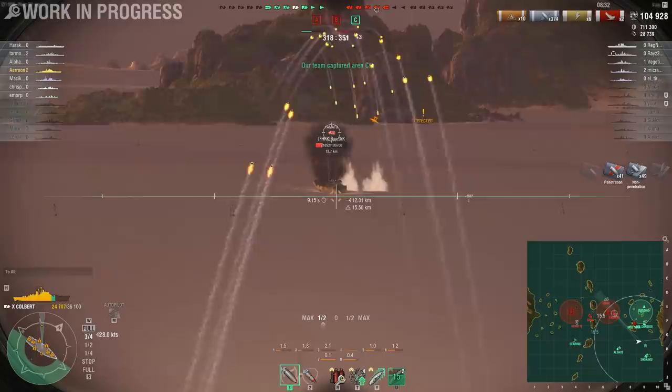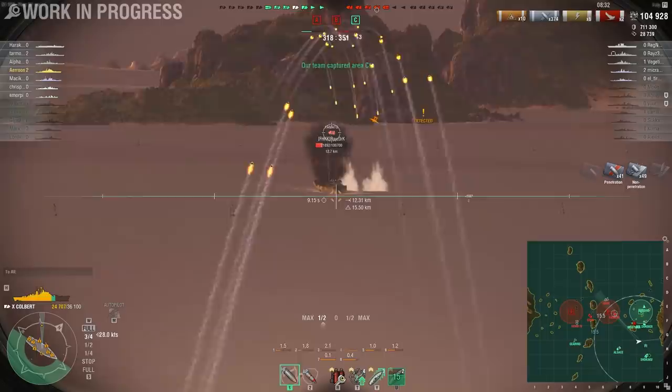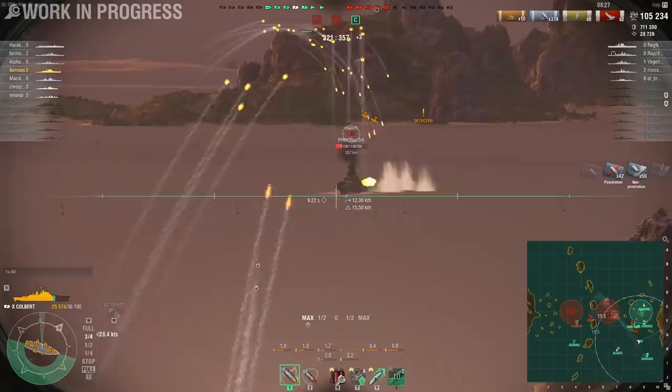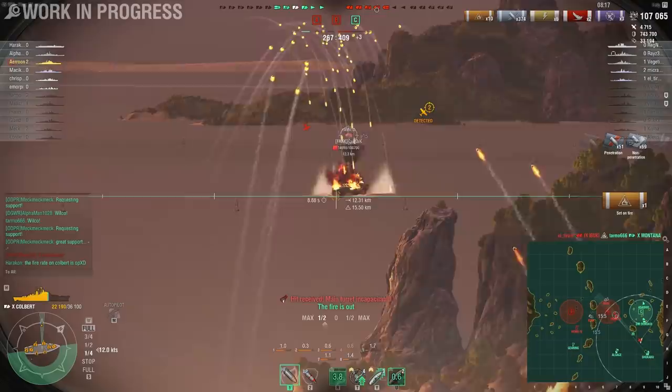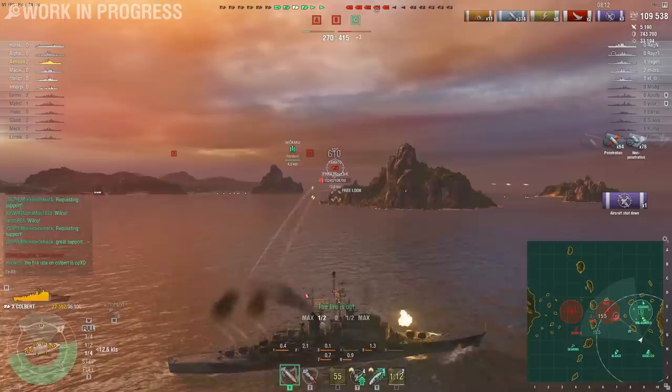One thing you might not really notice is that when I fire like this, I actually constantly move my ship around. Oh, by the way — there's a CV attacking me. I don't know why, because this is one of the worst targets to attack with a CV. I didn't even use defensive fire and all of the planes just went down. But then again, it's a tier 8 CV, so that's kind of expected.